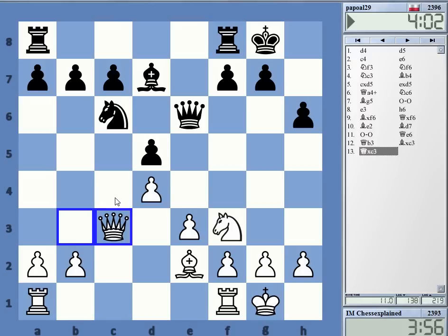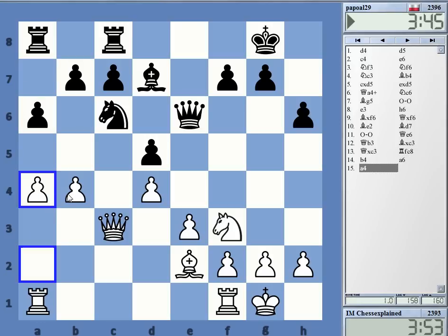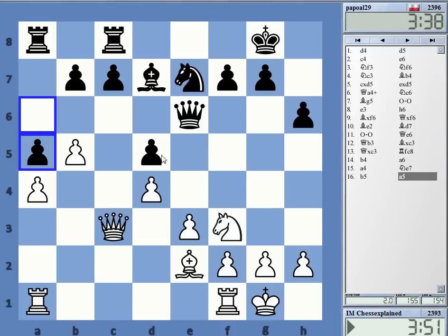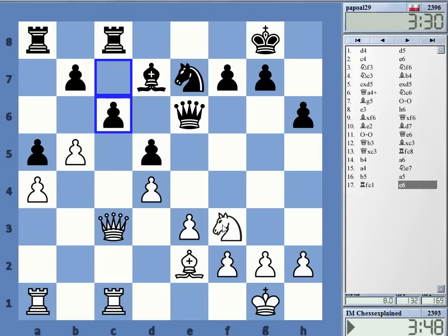B-takes was possible, knight a5 then. There's a funny piece placement — queen on e6 and bishop on d7 — but of course this is a very solid position. He can play rook c8. This kind of thing is possible. The good thing for White is it plays itself very easily — fairly straightforward queenside play.